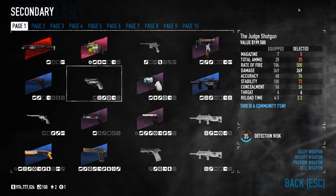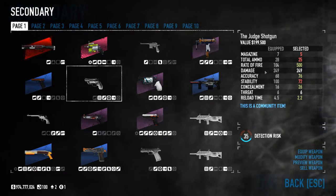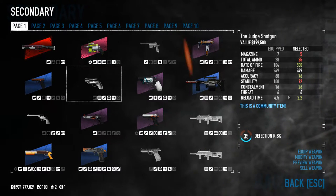There it is — damage of 249. The GSPS has a higher rate of fire compared to the Judge, but hey, that's no problem.